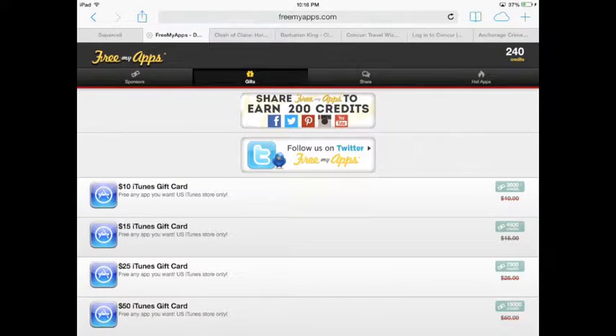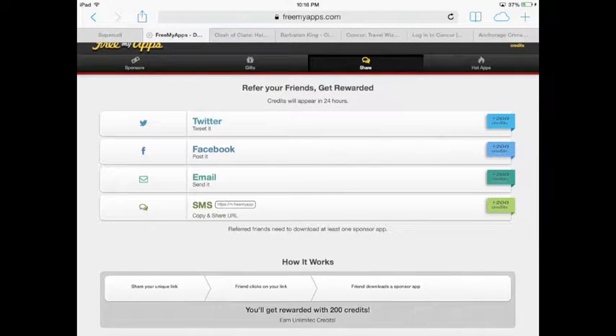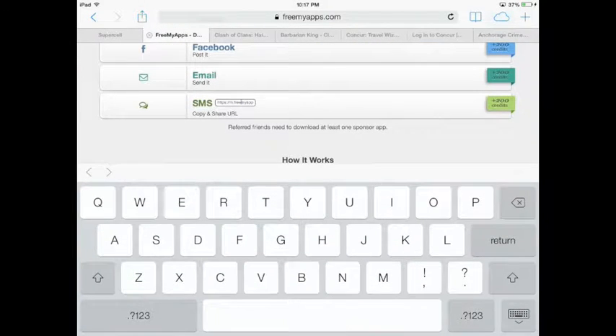In the info box I'm including a referral link. You're going to click that link to go to freemyapps.com, I'm going to get credit for it — 200 points — which helps Alpha and me get iTunes gift cards. You need to do the same thing: blast this out on your Facebook or whatever medium you have to get people to go use freemyapps.com and get yourself some points, which equals gems.